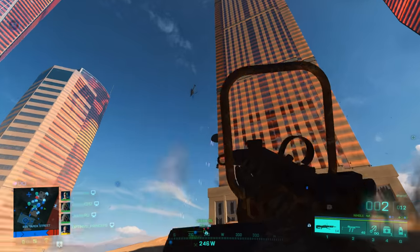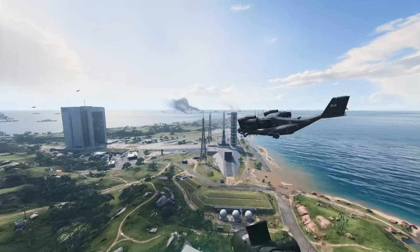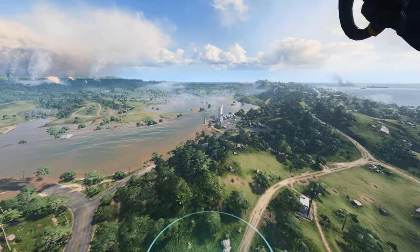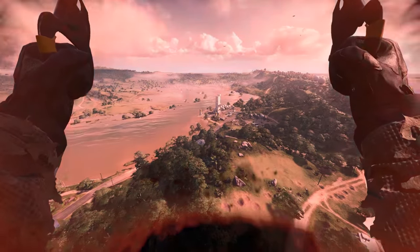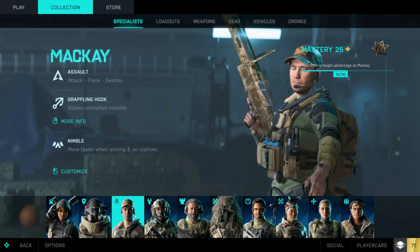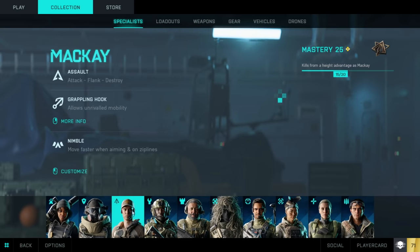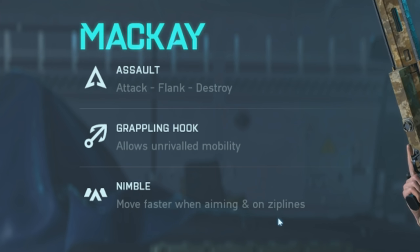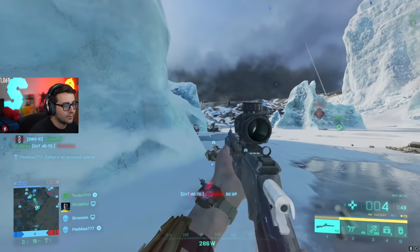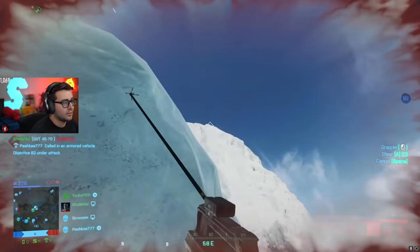However, the NTW-50 is the best for fighting vehicles, so if you're overwhelmed by vehicles, just switch to the NTW. As for the best specialists, I still see a lot of people using Casper for their sniper class because he's got a ghillie suit — however, Casper doesn't actually have any abilities that help with sniping at all, only reconnaissance. The best characters for sniping, in my opinion, are McKay for aggressive sniping and Angel for defensive sniping. McKay has a passive trait that makes aiming and moving faster than any other character, much better for peeking angles quickly. Whenever you get into trouble, you can use your grapple hook to get away from vehicles and pushing players, plus get to hard-to-reach positions where you can't be flanked.